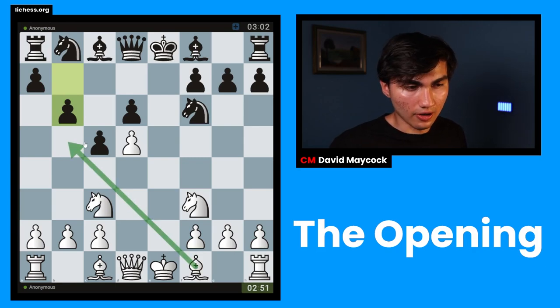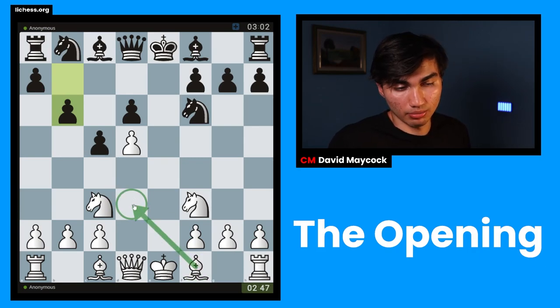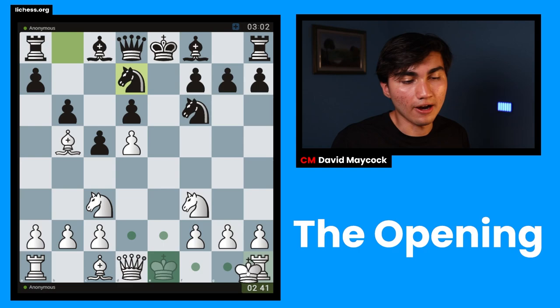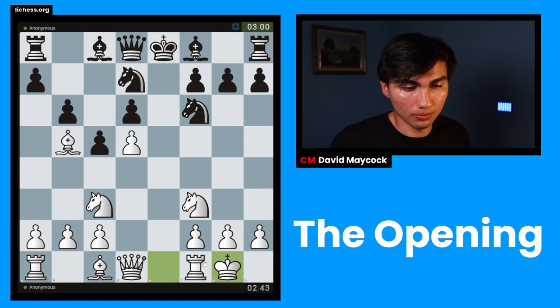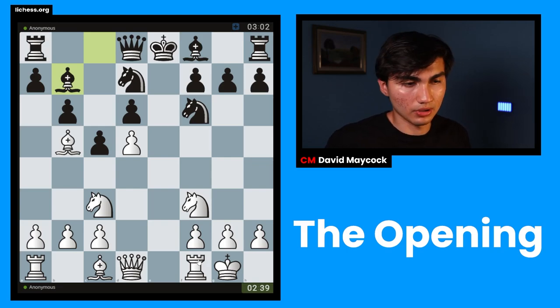This is a little trick — after knight bd7, that knight is pinned. On top of that I got my bishop out with check, so I gain a tempo. Black has to deal with the check, and now I castle. I've occupied the center, developed my knights and bishops, and castled. I'm now treating this position as the middle game.